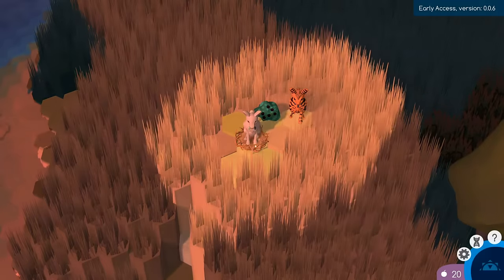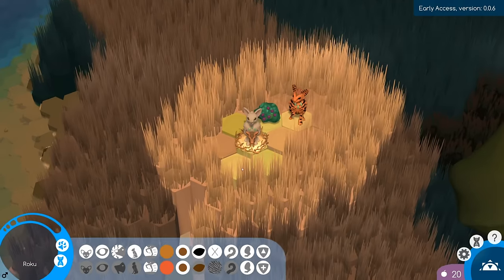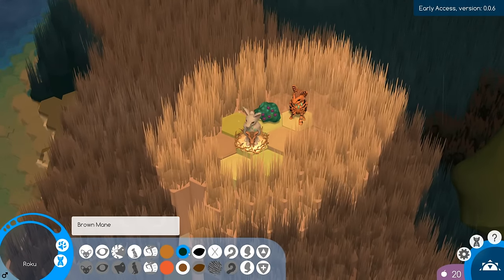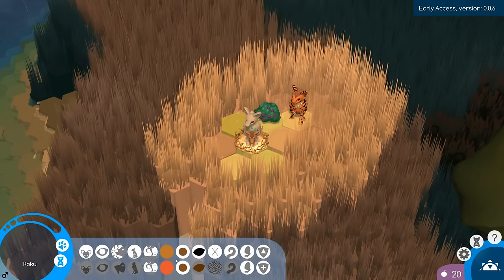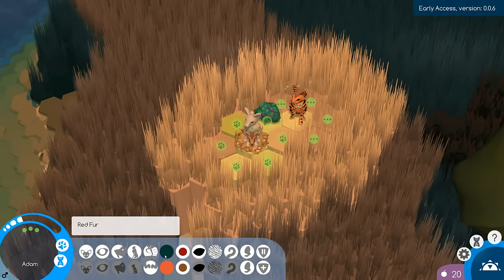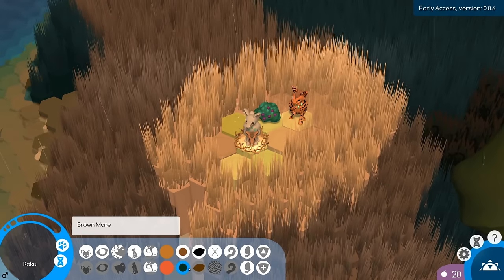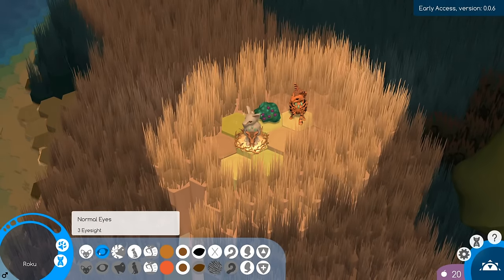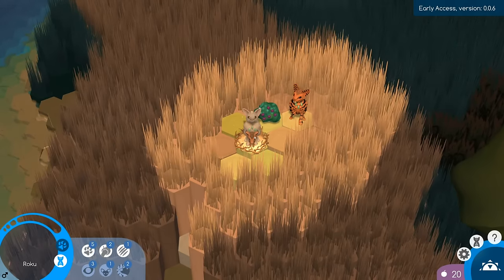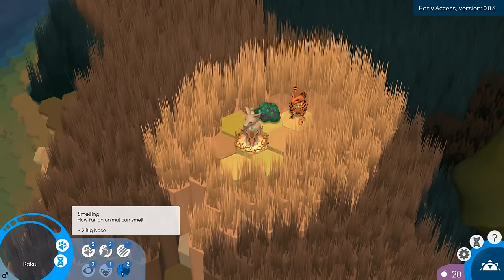We're going to end the day. We had a baby — a little Roku! Medium ears, big nose, runner legs, a brown mane. We combined Eve's brown mane and Adam's red fur, and it looks like the brown mane dominated. I think he carries the recessive for red fur — these may be his recessive genes. His ability is speed, how far an animal can move. It looks like he mostly took after mom in this case.